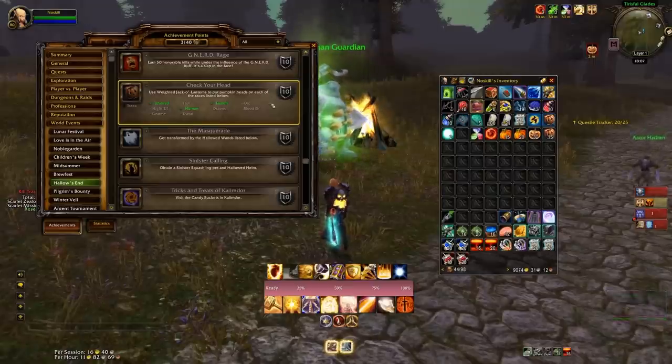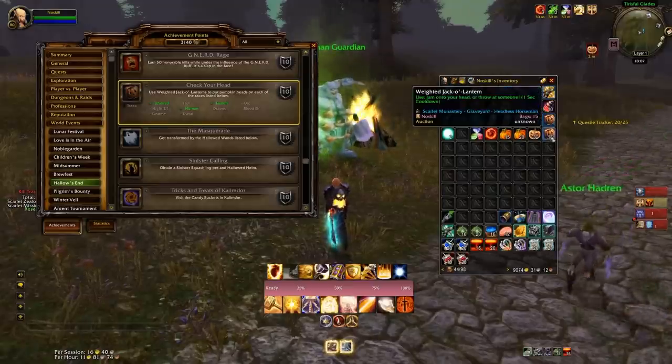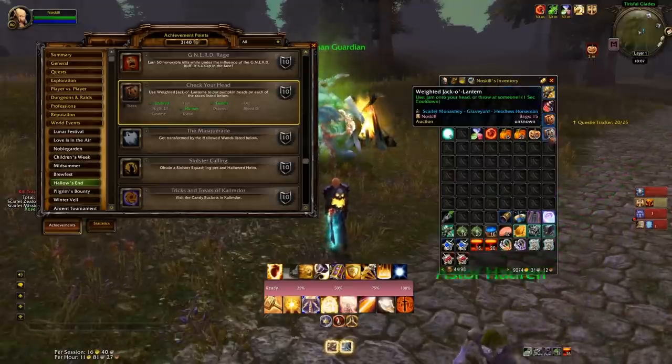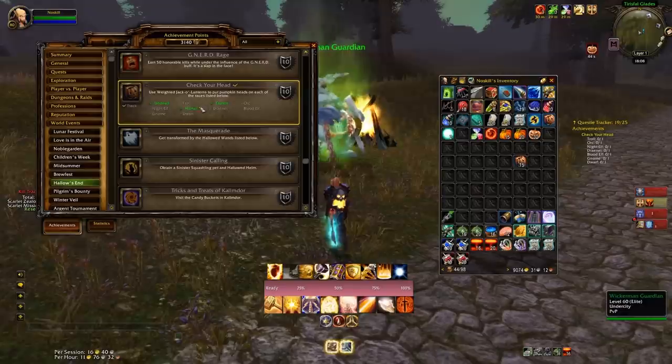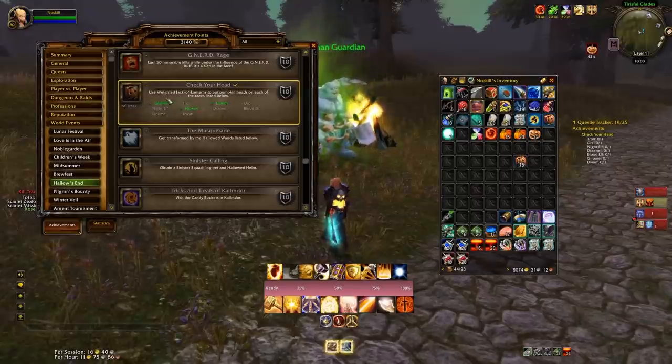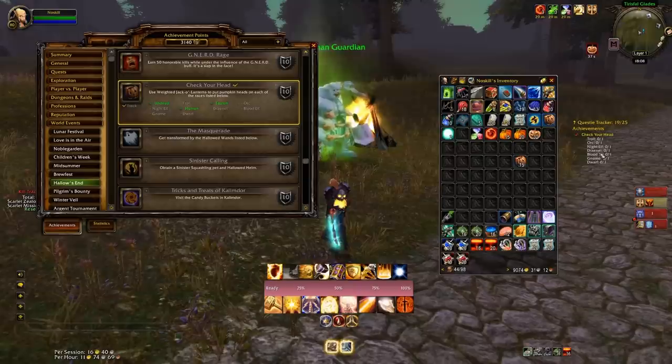Check Your Head is another achievement, using the Weighted Jack-O'-Lantern where you can jam it onto your head or throw it at someone else. There are numerous ways to get this — you'll get it in the treat bags and from the Headless Horseman, so you'll have loads. The easiest way is to shift-click on the ones you need to track. Then when you're running around Dalaran, if there's someone like a troll, orc, or night elf that you haven't done, jam that Jack-O'-Lantern on their head.